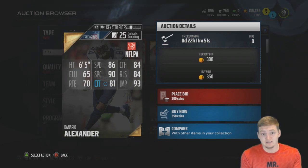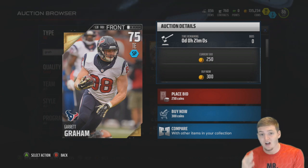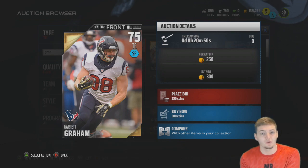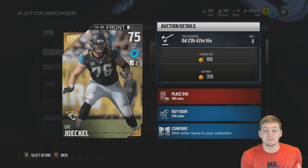The cheapest gold tight end is Garrett Graham at a 75 overall. There are a ton of cheap tight ends on the market — probably six or seven different tight ends going anywhere from 300 to 450 coins. Looking at his stats, pretty decent speed with some decent catching stats, so not an awful option at tight end.